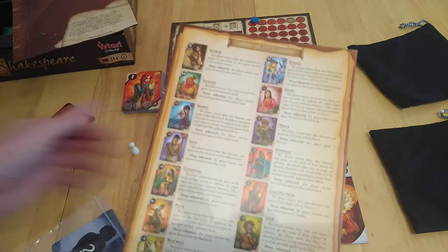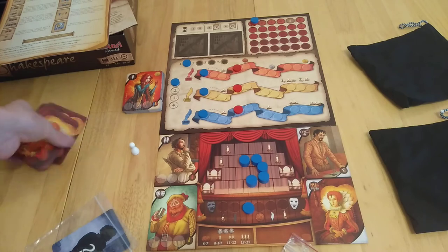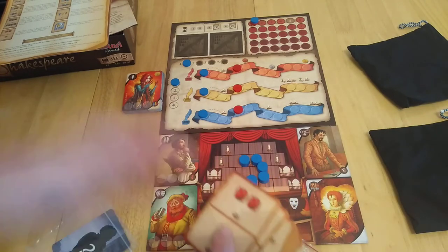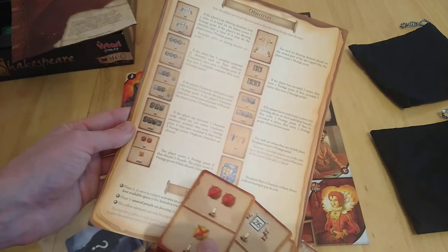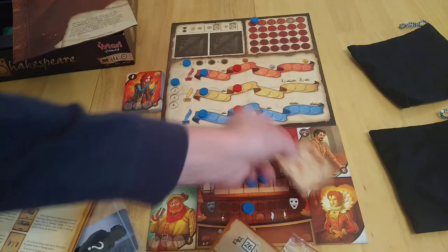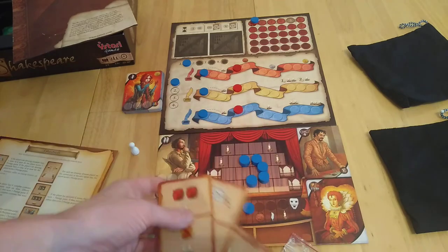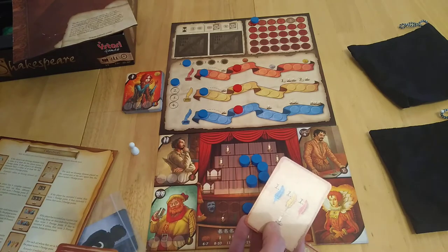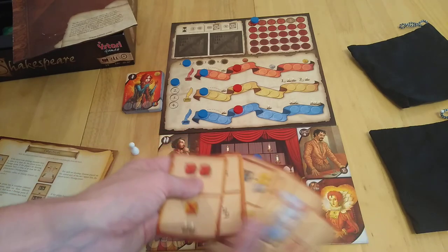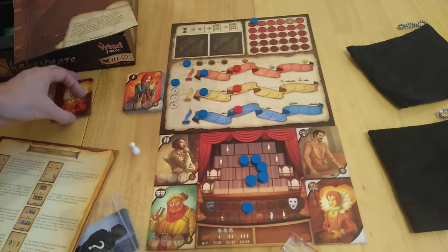There's a player aid here for if you happen to be going for certain actors — it tells you what they do, and also objectives, things you can work towards. So we have objectives — if you happen to have a card, you draw three and pick one. For example, you score one prestige if you have at least £13 worth of character card value, or two prestige if you have at least £18. Another card gives you prestige based on how many actors you've recruited. Everyone has a different board in a multiplayer game.